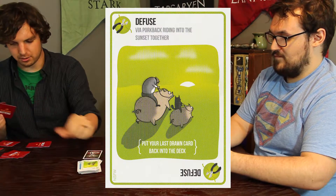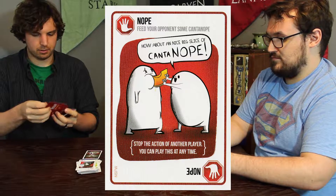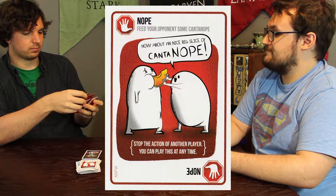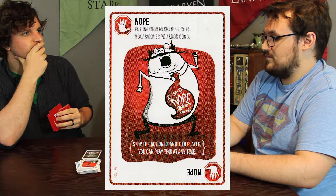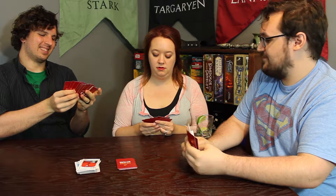Exploding Kitten time. Diffuse. I'm going to Nope you. I'm going to defuse again. I'm going to Nope. I'm going to Nope your Nope. Can you Nope a Nope? You can Nope a Nope as much as you want to Nope. I'm going to call it — anybody have anything to say? No. Boom. The card goes back into the deck — diffuse says put the last card drawn back into the deck, so you need to shuffle. Well, that's annoying. We're getting close. I feel like an idiot for using that one. It's okay, I used one too.